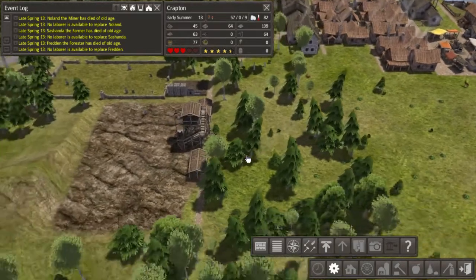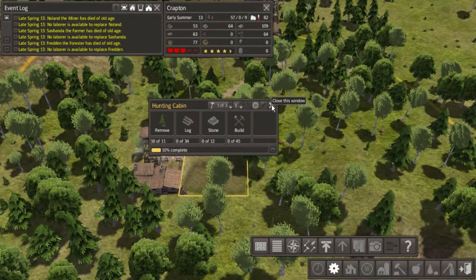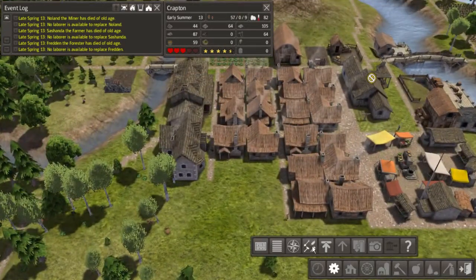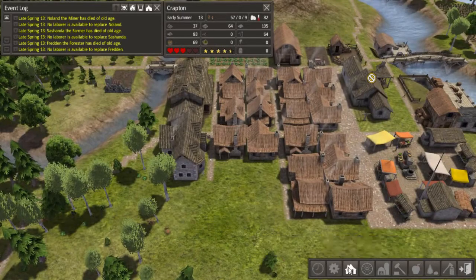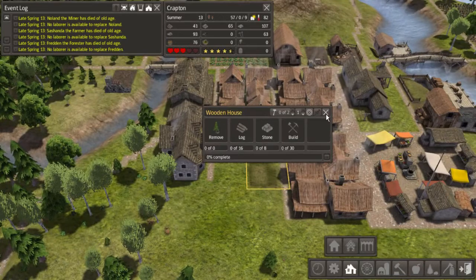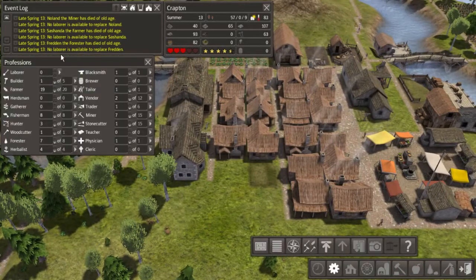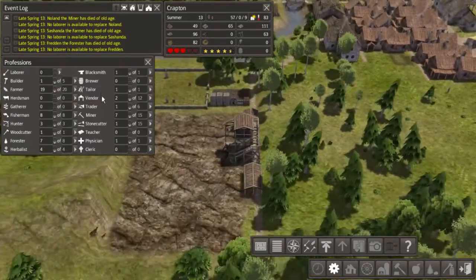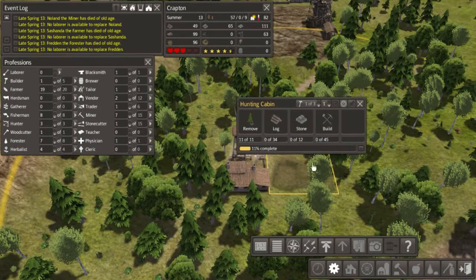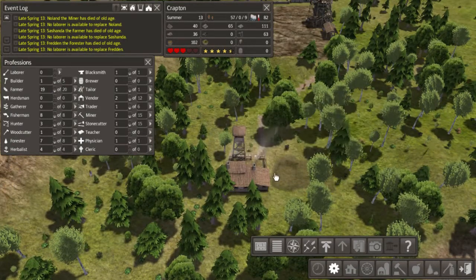So you have to keep building more houses. You have to keep building, you have to keep growing. I guess I should build one more house, maybe right here. Because we are starting to run out of people. There are so many people dying and we have no one to replace them. Because all the kids are not growing out of their houses because they have no place to live.